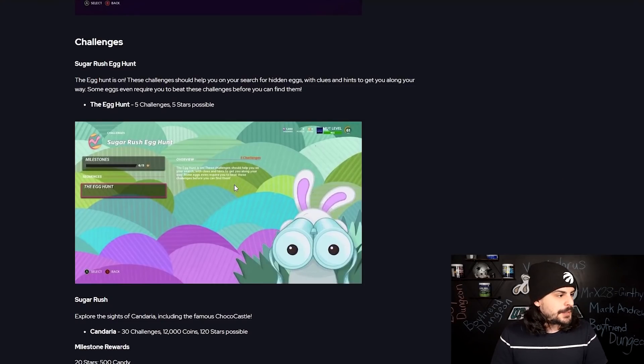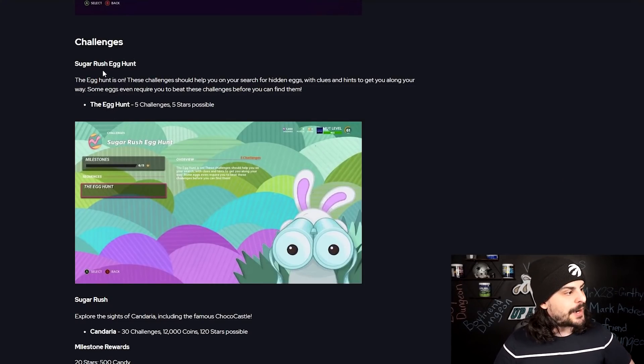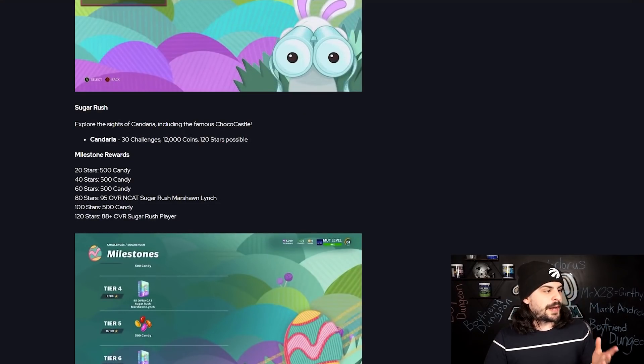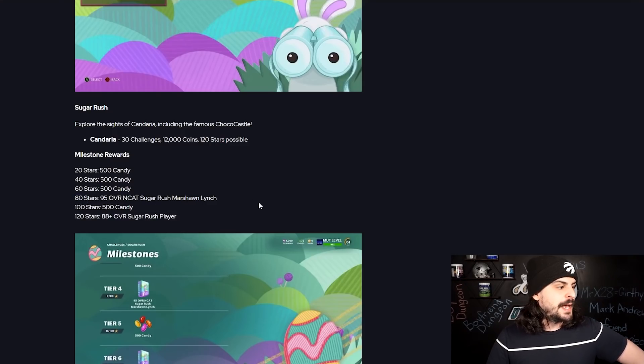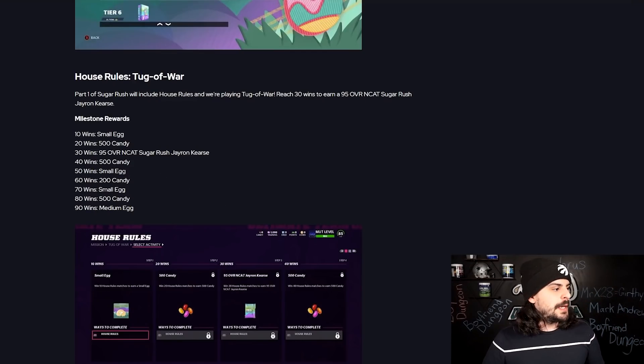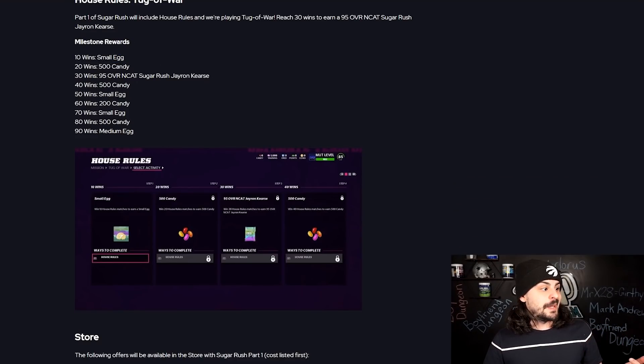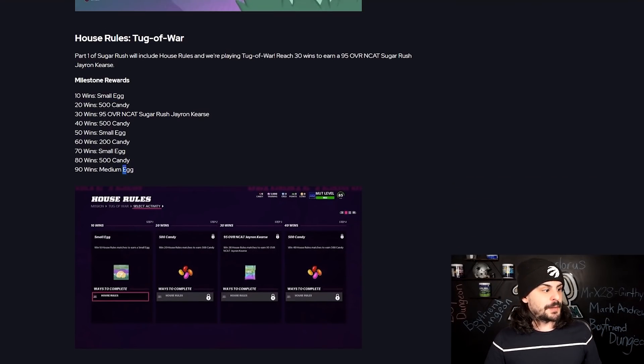There's a challenge called the Sugar Rush Egg Hunt where you do solos and find eggs using clues throughout Madden. The regular solos let you earn a free 95 overall Marshawn Lynch end cat at 80 stars. House rules require 30 wins for the free 95 Jayron Kearse, with part two of house rules coming next week. Milestone rewards in house rules also include eggs, giving you a chance at Eggstravagant ones.